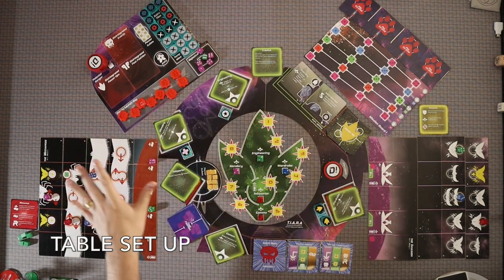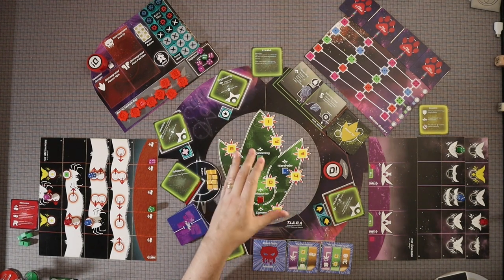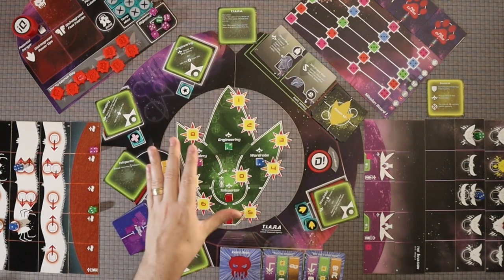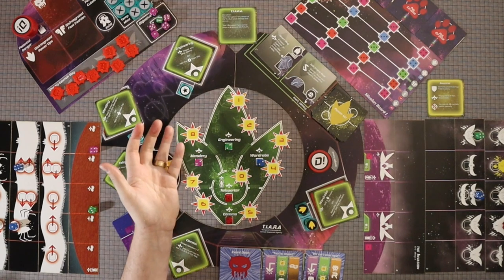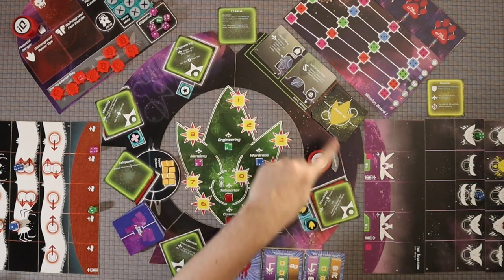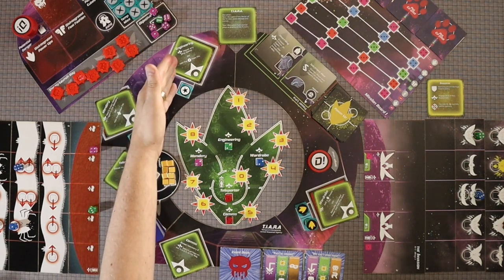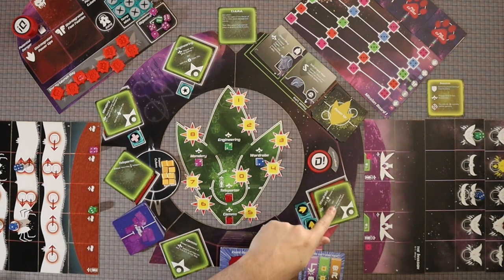I'm going to go over everything you see out here, and then later I'll talk about the player board setups, because the player boards are just off screen. In the middle we have the TIARA — the ship for the Temporal Intergalactic Armed Response Agency, which your agents work for. Around it we have the halo, where we have all of our status information about the ship: the engineering section, the mindery, the teleporter, the comms, and the wardrobe.